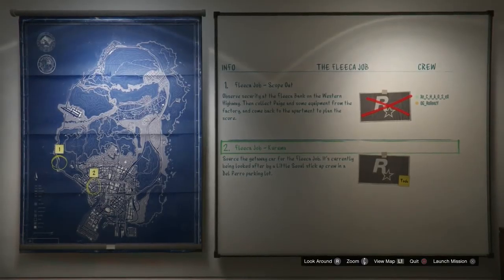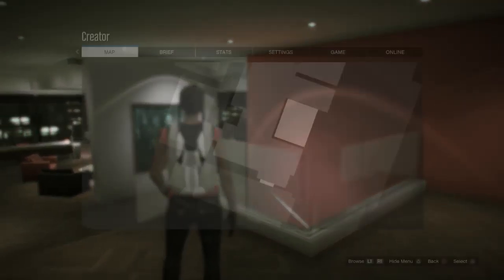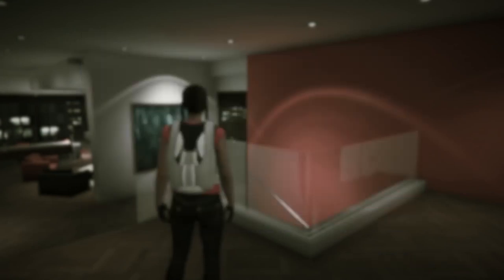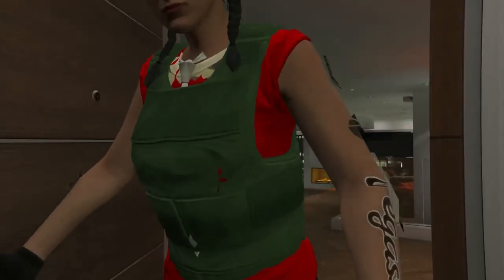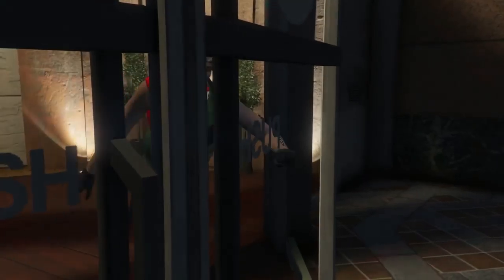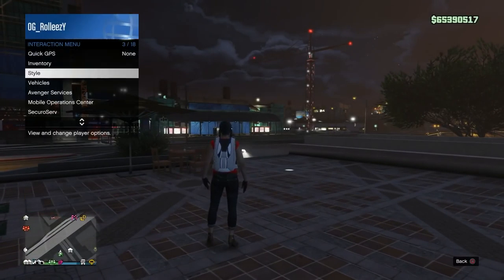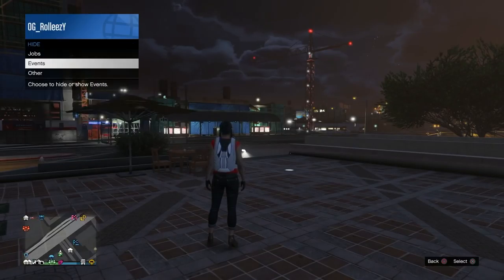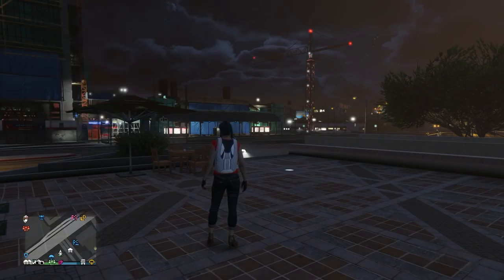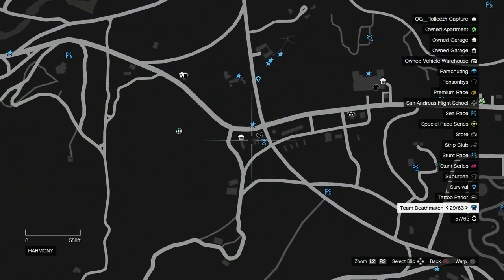Eventually you will load into your heist room. Once you load in, just back out of the heist board and walk out. If your map options aren't showing, go outside real quick. You have two ways to get back: fly with a CEO Buzzard or drive a street car back. The easiest way is to make sure your map options are ready, then find a blue marker close to your facility and start up a job from there to teleport.